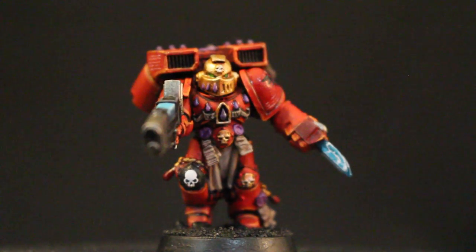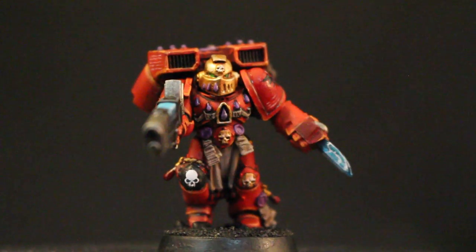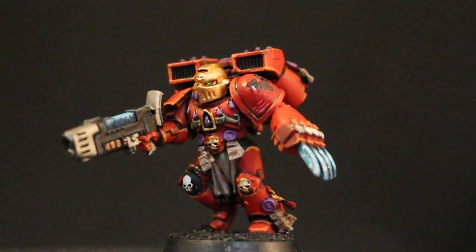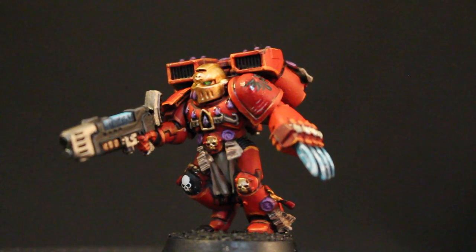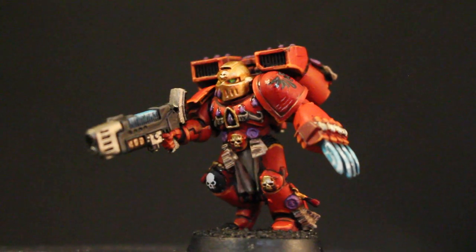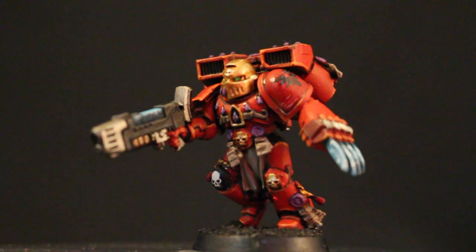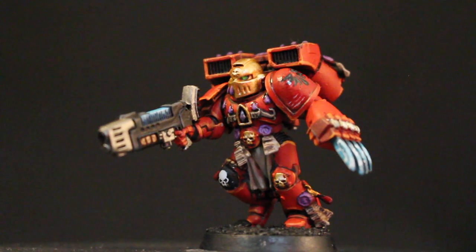The first thing you can notice is that he's armed with a jump pack, a lightning claw, and a plasma gun. This is by the request of the patron. I think the plasma gun and the lightning claw are both from the Space Marine character kits — the character box commander kit — and most of the rest of him, like the torso piece, the legs, and the jet pack are from the Death Company box.